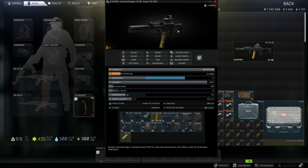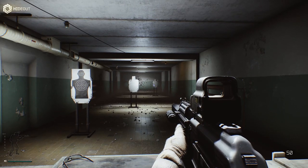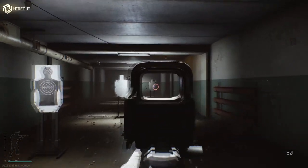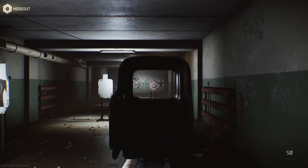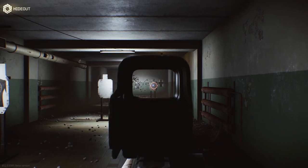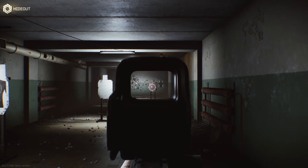Just before we head out, I'm going to jump into the hideout and shoot those 30 bullets we have right there, just so you can see how it performs shooting at a piece of metal downrange. Here we are, we've got the weapon out. You can see how fast it aims down sight because of the ergonomics being so good, which is pretty sick. I'm going to do these shots uncontrolled — not going to touch the recoil whatsoever. We'll go for the furthest guy away, shoot him in the chest, and see what happens with the recoil in general.